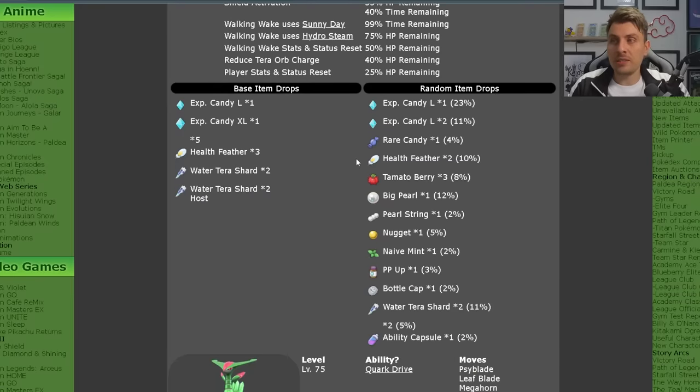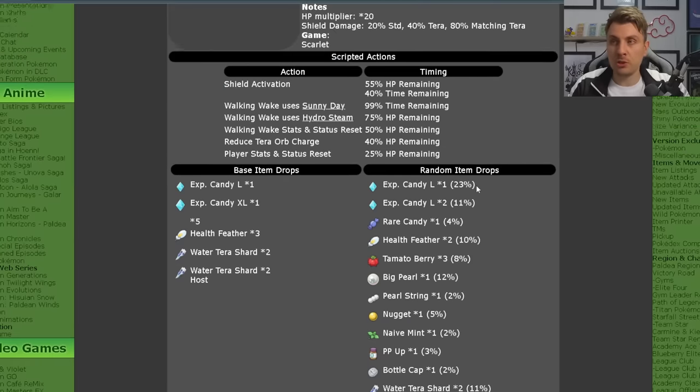The item drops for these events are pretty decent. You're going to get a lot of large and XL candies, Water Tera Shards, and some higher cost items. Nothing too special though from these events.